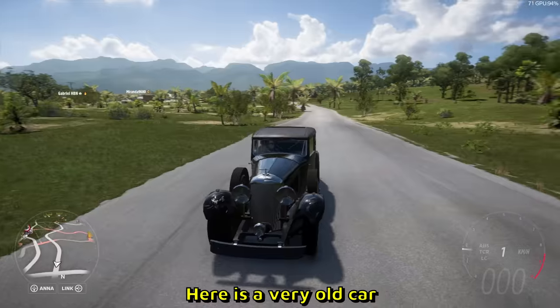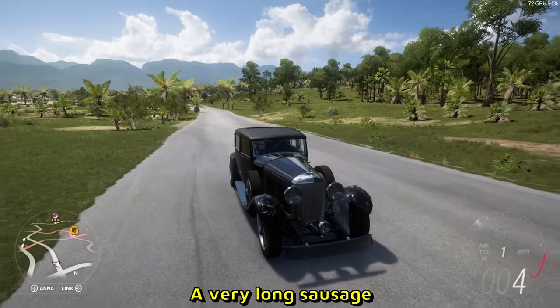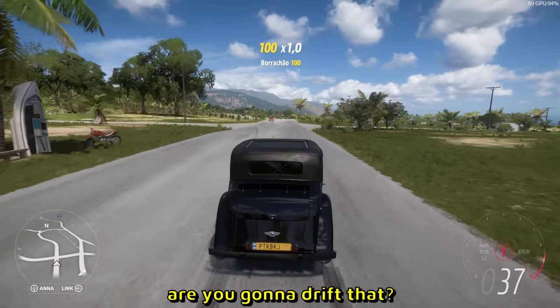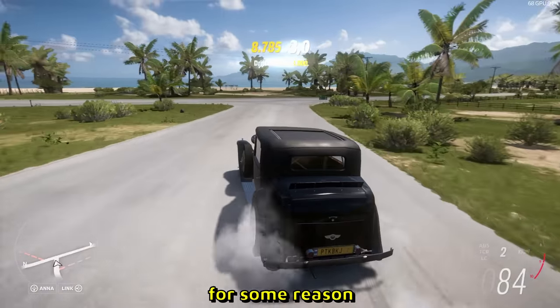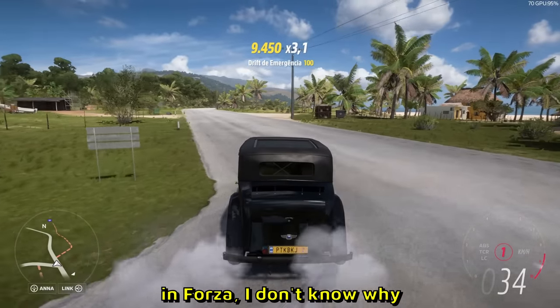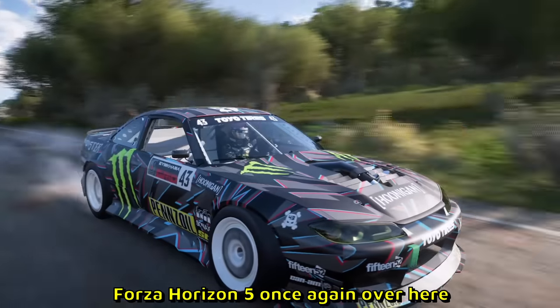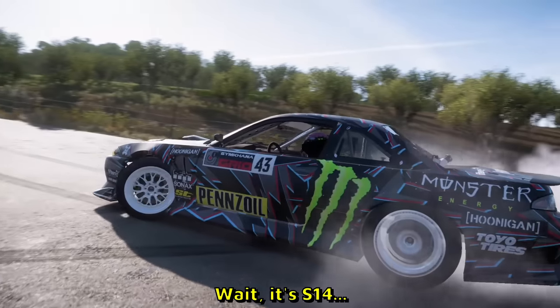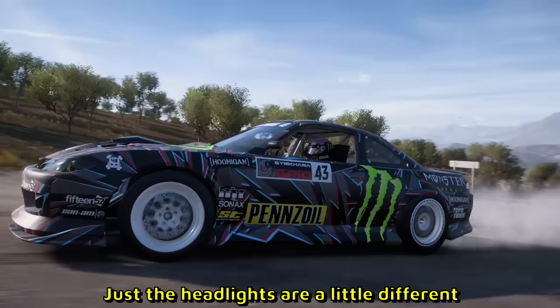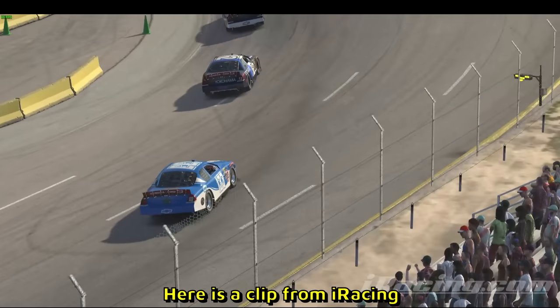Here is a very old car, very long — are you gonna drift that? I think we both know the answer: yep, he is sideways with it. For some reason these old cars are really good drift cars in Forza — I don't know why. Forza Horizon 5 once again, FT spec Nissan S15 — wait, it's S14, the headlights are just a little different.